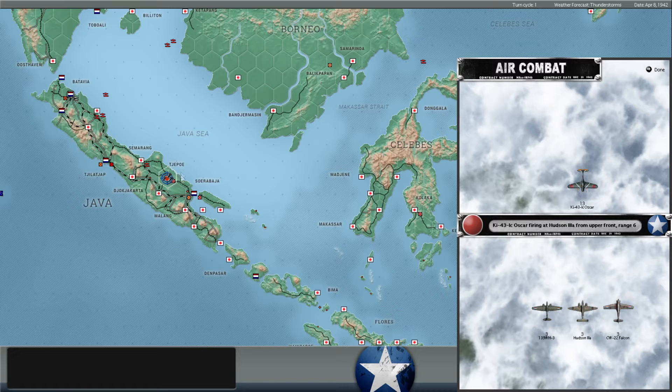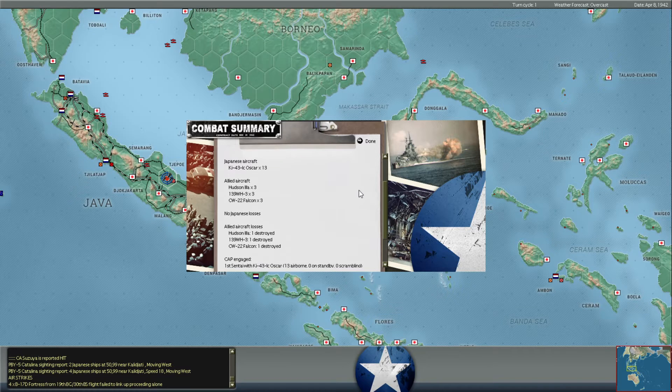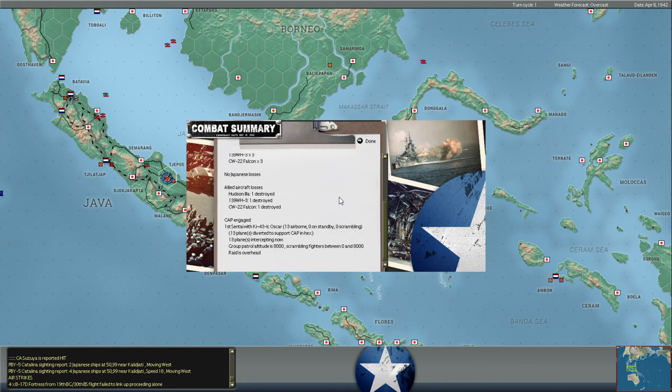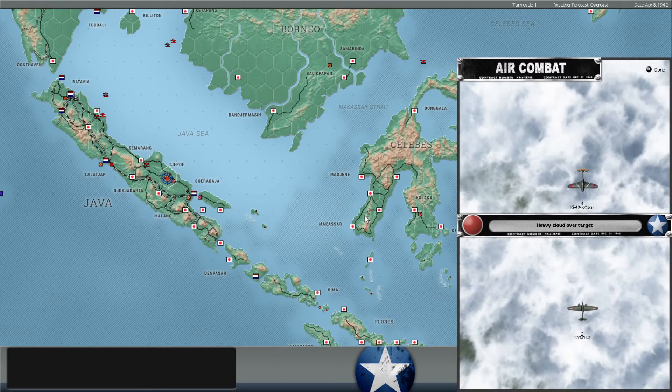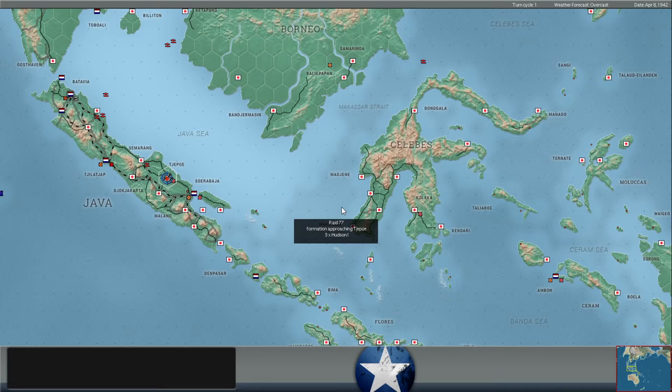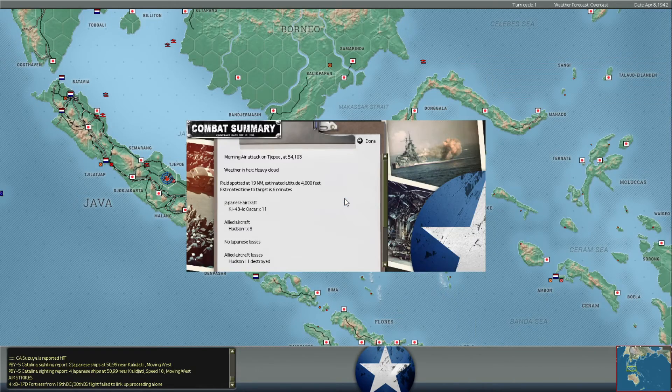Meanwhile, we're also flying some raids here against Japanese troops on the southeastern tip of Sumatra, trying to slow some of their advances down there. The enemy does have 13 Oscars flying CAP, so we're probably going to get nice and butchered here. Looks like we lost three aircraft and I don't even know if we got any bombers in. Second raid coming in — these guys are toast. Third raid coming in. Gotta love the scattered raids here against large enemy CAPs.